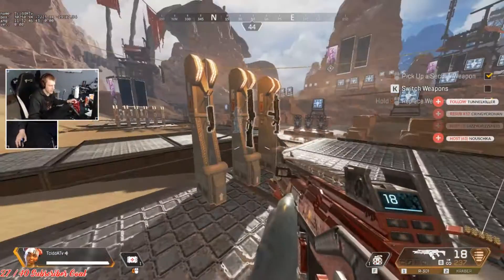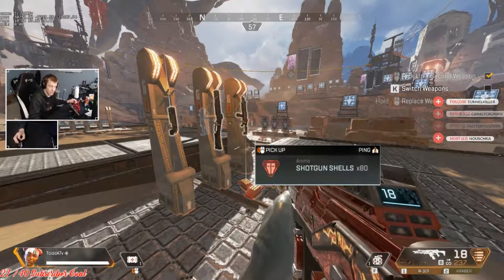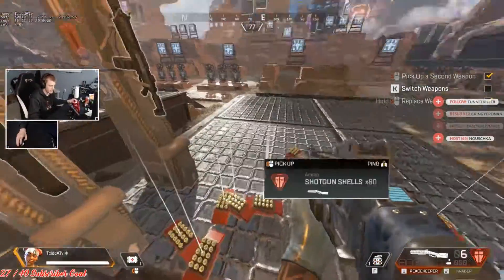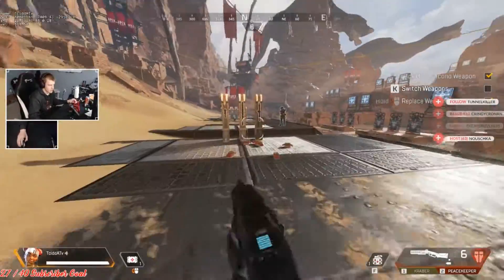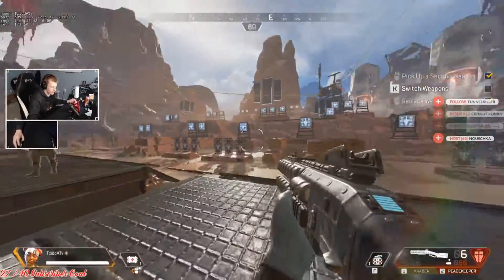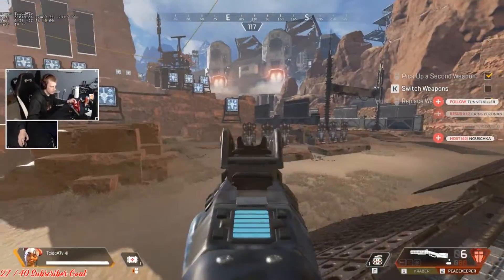Typically what I always try to find is a medium to long range gun and then a close range ape gun. Most cases I'll go with a Peacekeeper for close range because it's really good, but if you're missing shots with the Peacekeeper you're going to pay for it.